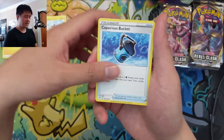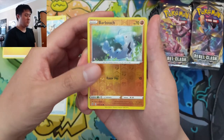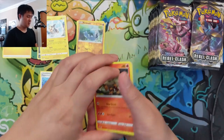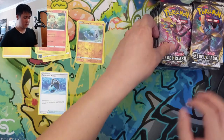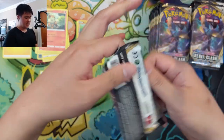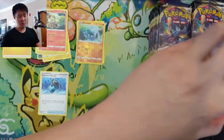Going through just the uncommons and then the rare slot, the reverse as well. Bar boats reverse — and our first pack is a Greedent. Nothing too exciting there.